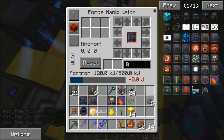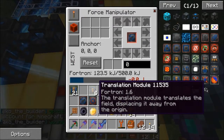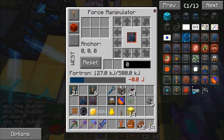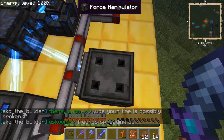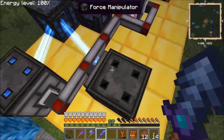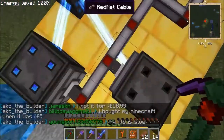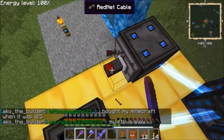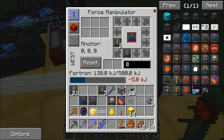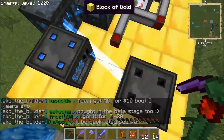So what I'm going to do now is set this force manipulator up to move that block. We do that by using these upgrades called translation modules. This block in relation to that is two to the left and one back, so we put two translation modules in there and one in there. So now you'll see the blue thing has gone from here because it's in there. Let me get rid of these for the time being, and if we turn this back on...